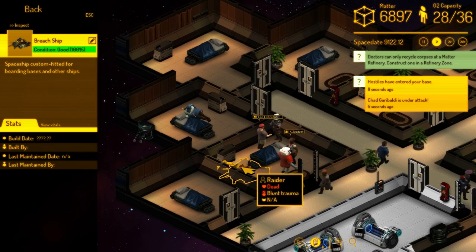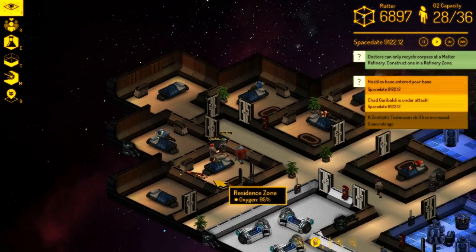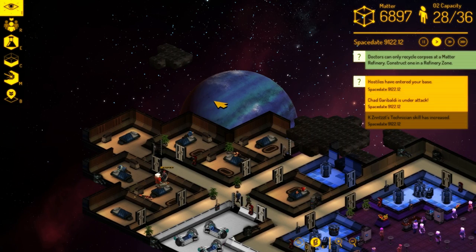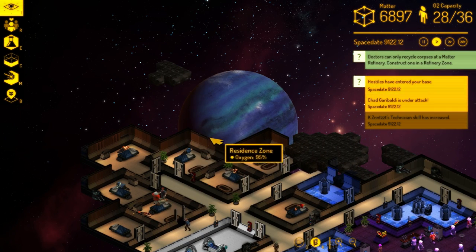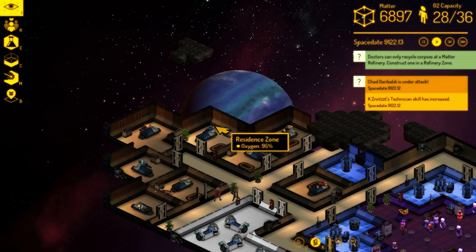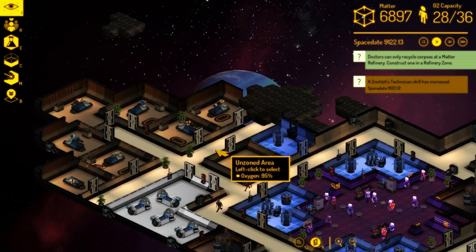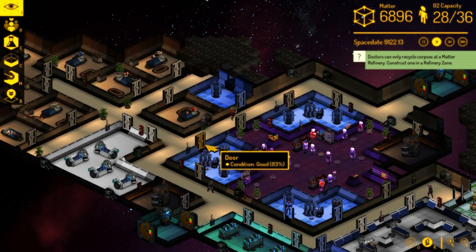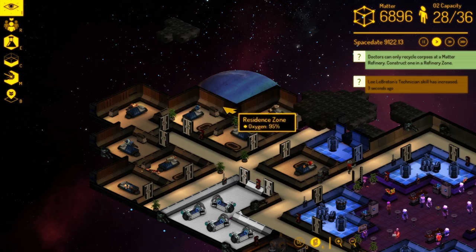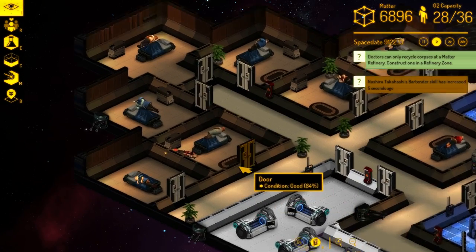It looks like there was only one raider in that breaching ship, and you can see the ship floating away behind the base. These ships get under your base but still have to get past your defenses. That particular ship came in from the north where I don't have any turrets built — if he'd come in from the other side he would have had to go through the turrets' field of fire. You can now also build turrets on back-facing walls, which previously wasn't always possible.